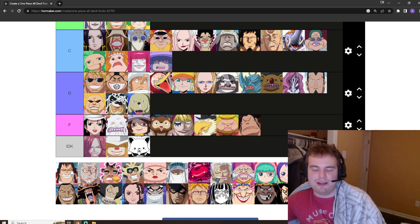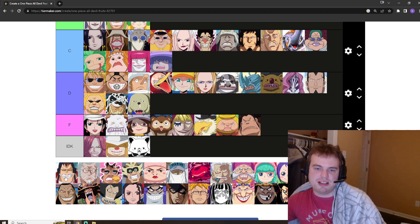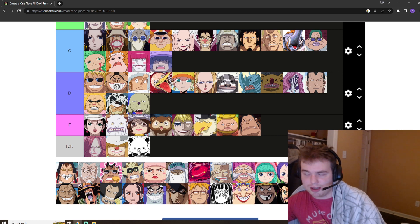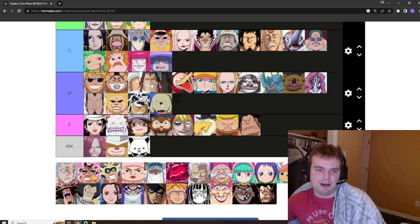Apoo's got that musical fruit and it's shit. He's very equipped to use it obviously, but it's not a good Devil Fruit by any means. It's going to be D tier — I think even the giraffe is better. We'll put it right there.